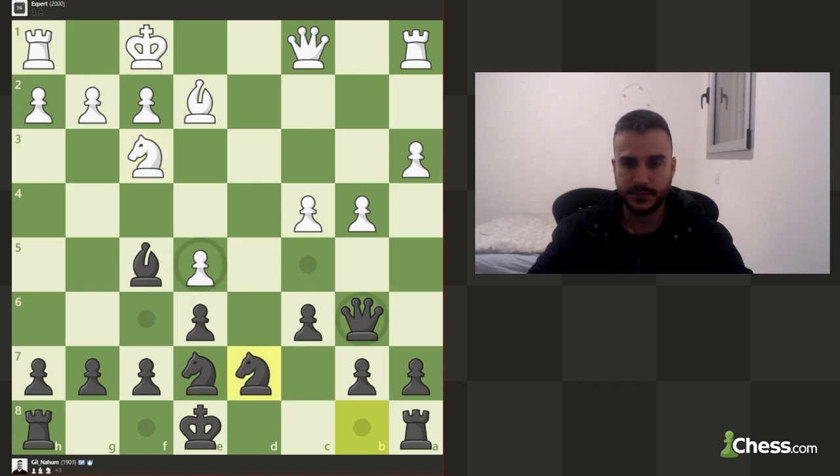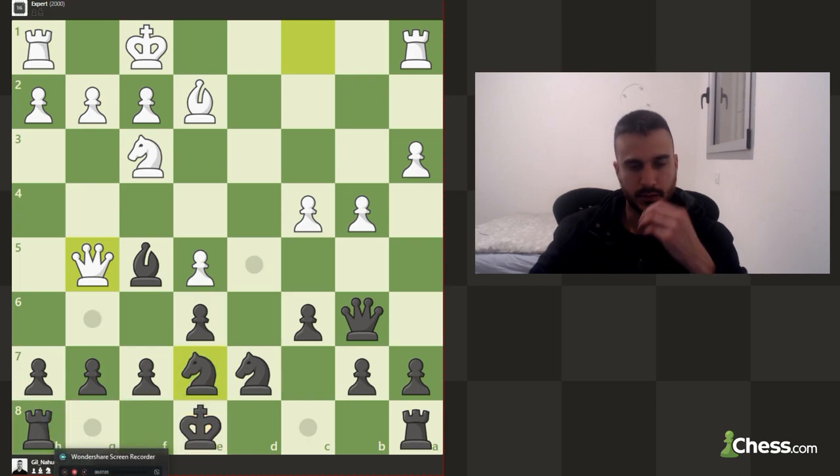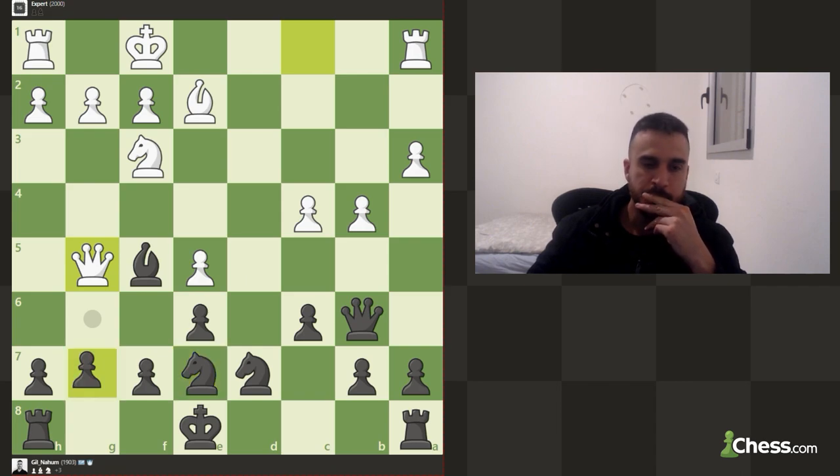Let's go knight e7. The engine will probably try to play c5 next. Basically it's trying to attack g7. We got some options — we can short castle, we can drop the bishop back, or we can maybe play king to f8 to protect. I don't really want to castle queenside because he's got something. But he's got also an attack on the knight, so we can't really castle.